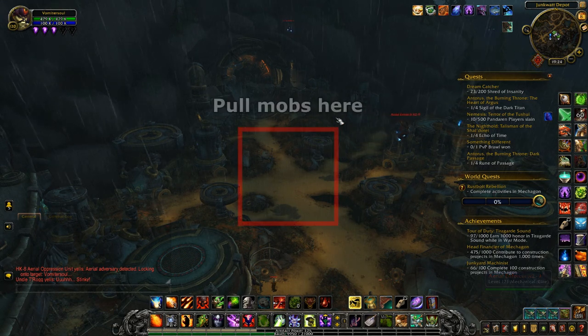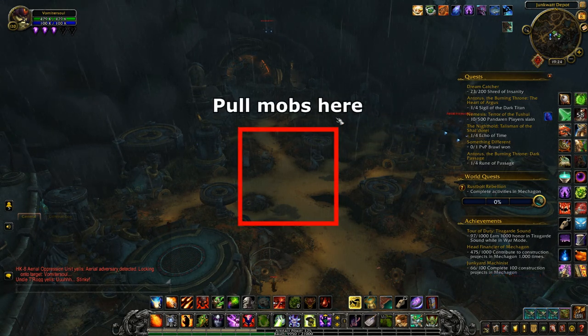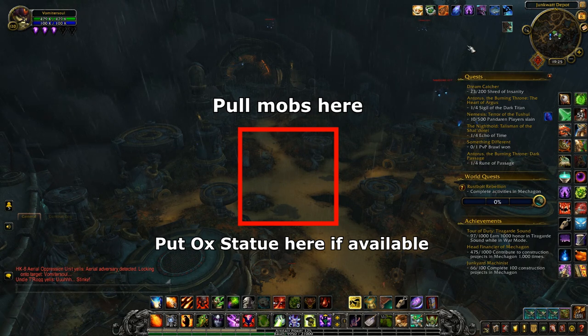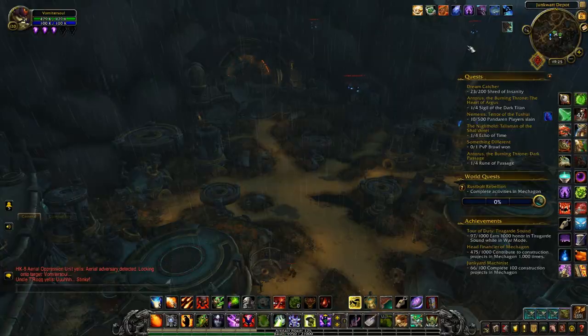Mobs here have high health so try to pull them all to the center and deal area damage on all at once. If you have a monk with the ox statue that pulls mobs towards it, put it at the center to maximize the speed at which mobs group up. Just remember that turning on the rain will make the hyperspawn take a pause for another 5-10 minutes, so do it at your own risk.